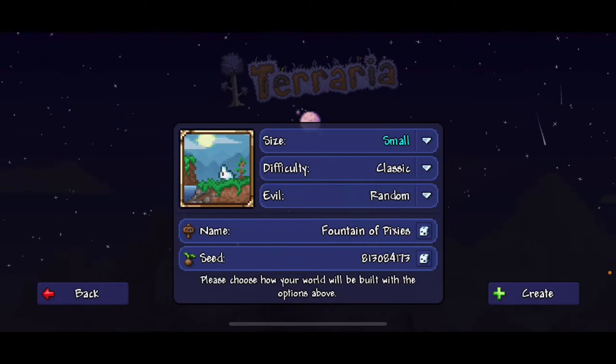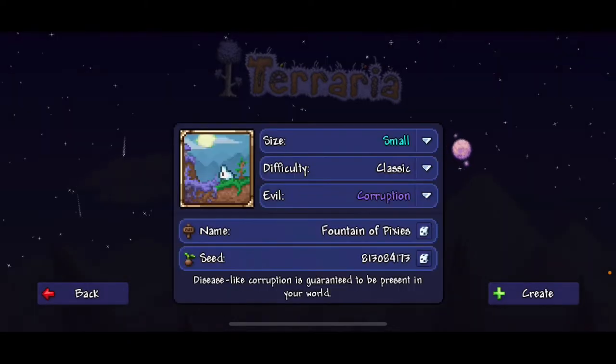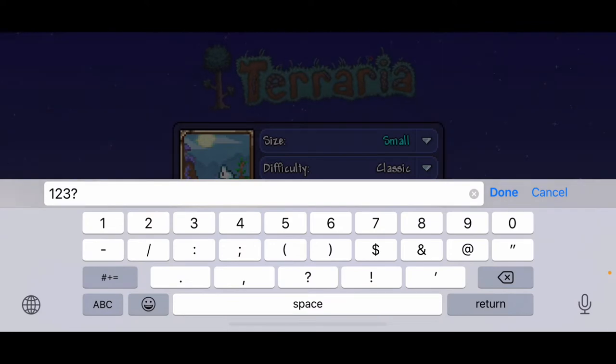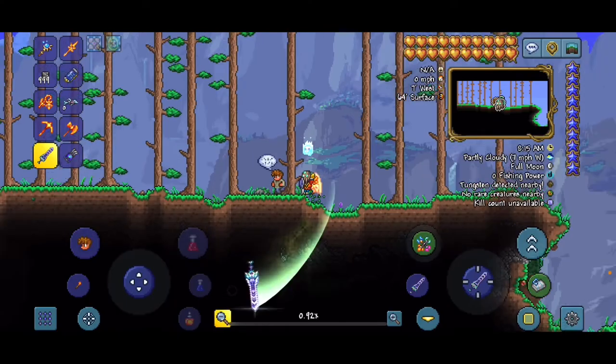What you're going to want to do is hit small world — the difficulty does not matter, the world evil is going to be corruption, the name does not matter, and the seed is going to be 1 2 3 question mark 3 2 1. Hit done and then create.